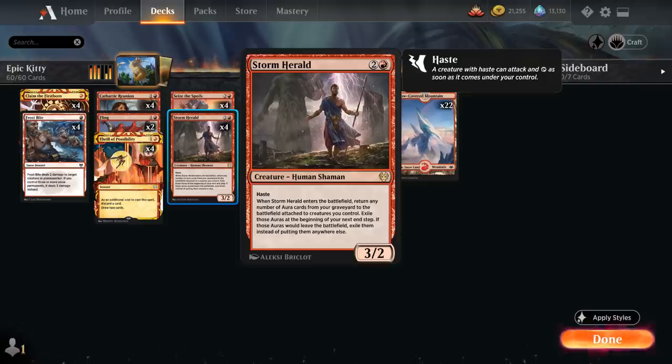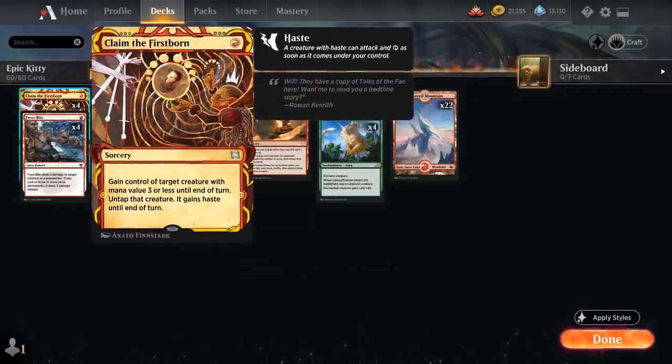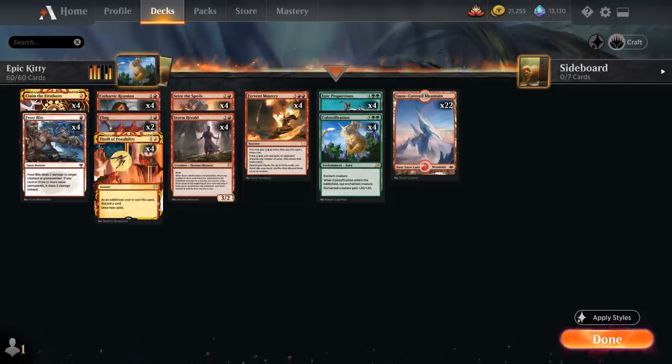The simplest way to get around this is by untapping our Storm Herald for 1-mana using Claim the Firstborn, which gains control of target creature with mana value 3 or less until end of turn, untaps that creature, and gives it haste. Usually you would use Claim the Firstborn to steal an opposing creature, but here we're simply using it to untap our Storm Herald after bringing back Calcification.